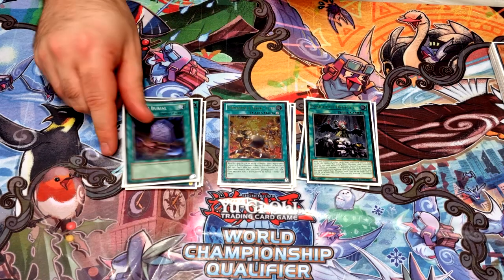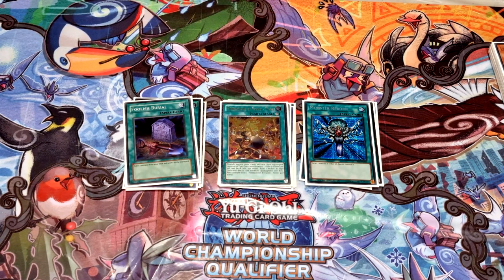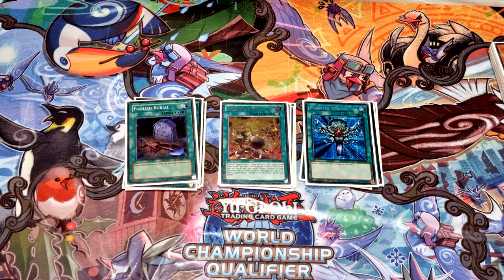One Tanki, one Foolish, one Monster Reborn — just one-offs, but insanely strong. Tanki gets you into Fractal for whatever you need, whether to do a synergy combo or get that extra Bird. Foolish pretty much acts like Tanki since it gets you the Fractal which you use to foolish anyway. And Reborn is just broken.